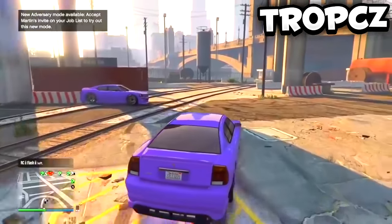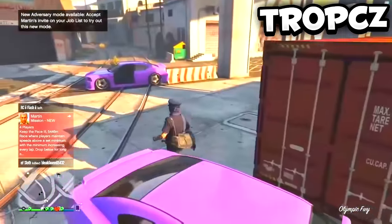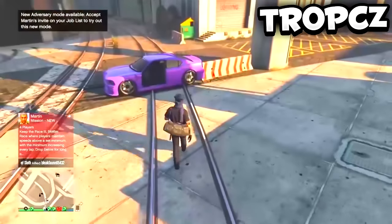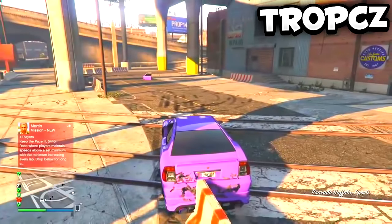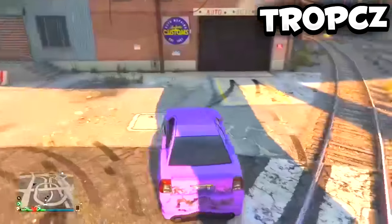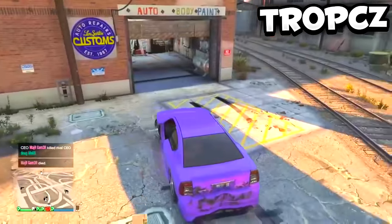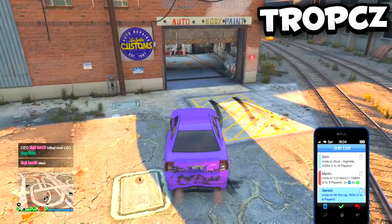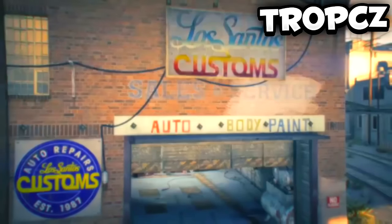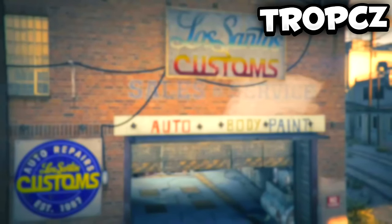Park that car wherever you want — just make sure it's out of the glitch area if you put a tracker on it. Then get into that new duplicated car because we're going to do this glitch again to make even more money. Park like we have been, with the tire hitting that little grate or right next to it. Pull out your phone, go to the job list, open the Gerald mission, load it up, then back out right away and run back into your car.